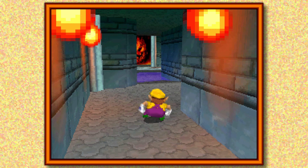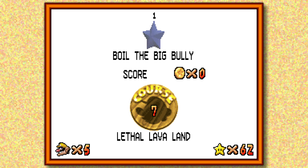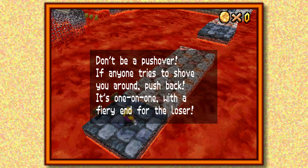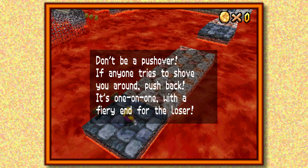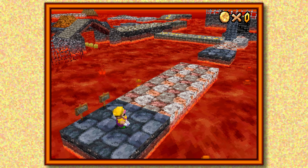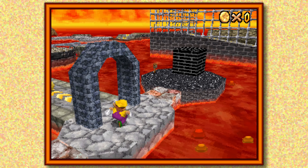Let's go ahead and go to Lethal Lava Land first, because that sounds like fun. I actually don't mind this level all that much — I think Eric hates it. The game hints: 'Don't be a pushover, if anyone tries to push you around, push back. It's one-on-one with a fiery end for the loser.' That's a hint about how you're supposed to fight the bosses here.